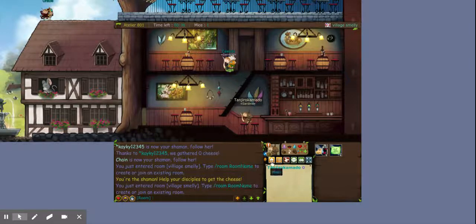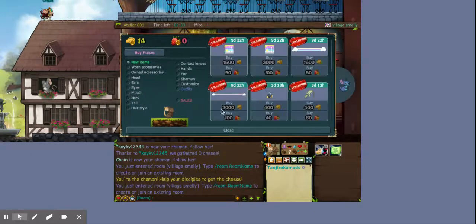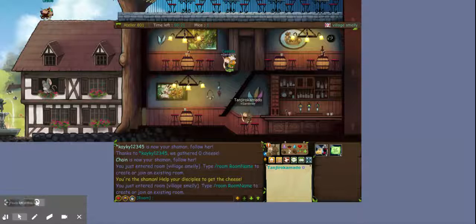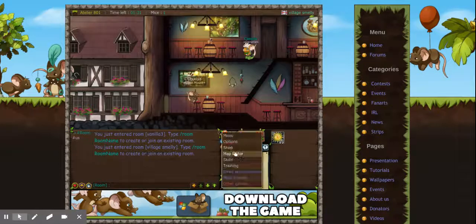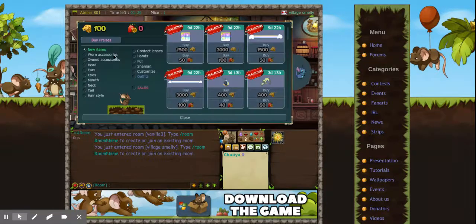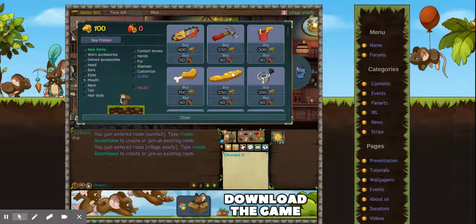First, to get the badge, you're gonna need 100 cheese. I thought I had 100 cheese on my main but didn't, so I switched to this account which has 100 cheese. What you're gonna want to do is go to mouth items.